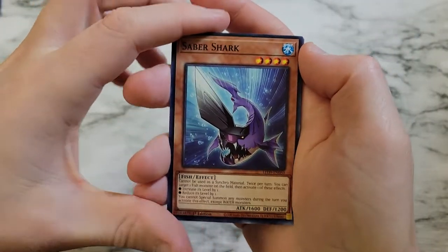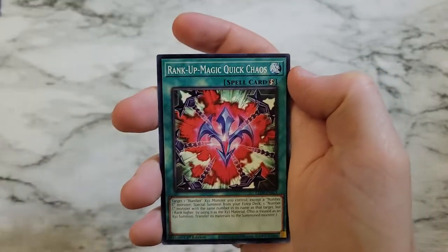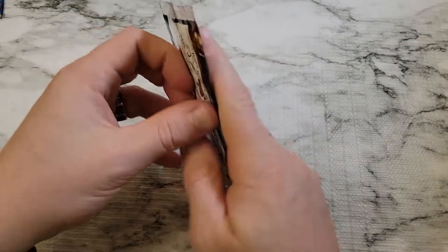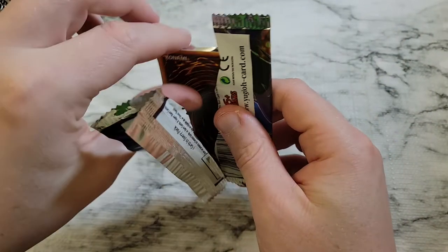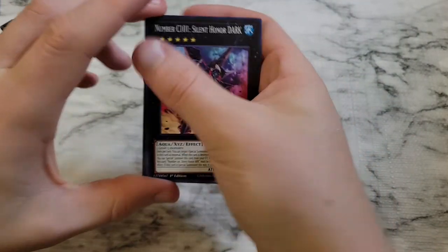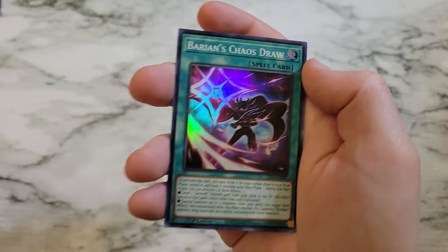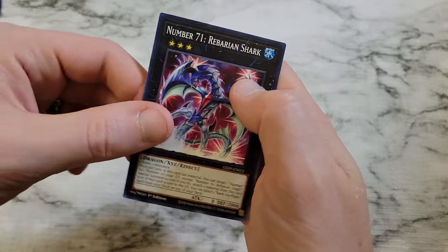Saber Shark, Double Fin Shark, XYZ Remora, Rank Up Magic Quick Chaos, and Lemuria the Forgotten City. Well, there's only 29 commons in this set — what are you going to do? Number C101 Silent Honor Dark, Marincess Circulation, Marincess Battle Ocean, Barian's Chaos Draw — there's a good looking card — and Number 71 Rebarian Shark.